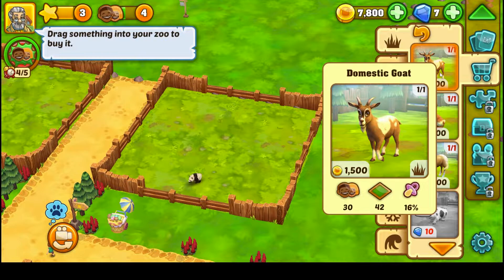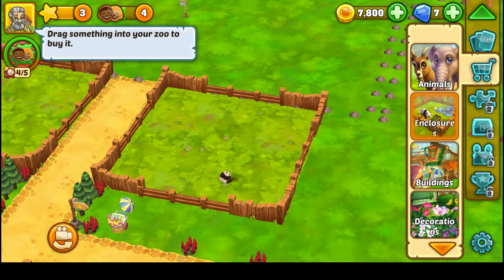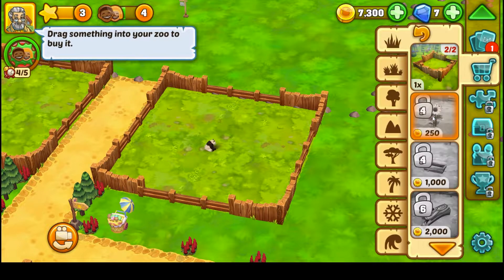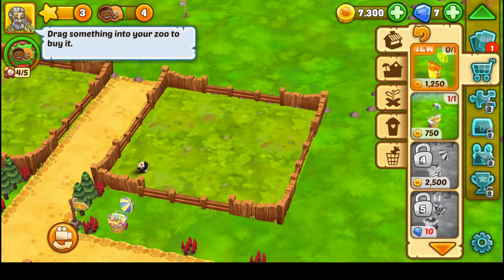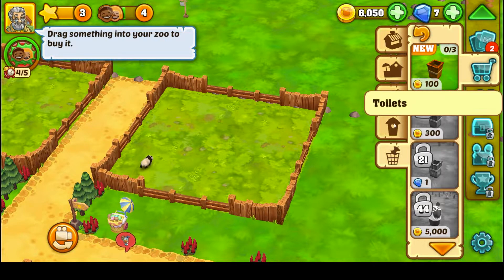I don't have any more animals to buy — I'm maxed out. Oh, I can buy more enclosures! But why would I if I can't buy more animals? Well — I bought it. The enclosures are done until the next level, animals are done, can't even buy a panda. But — oh! We can do a drink cart! Let's buy the drink cart.